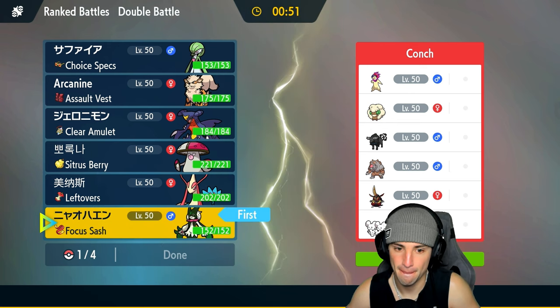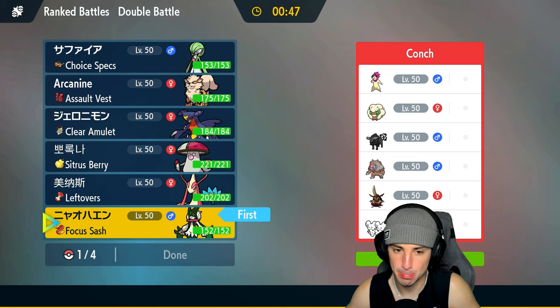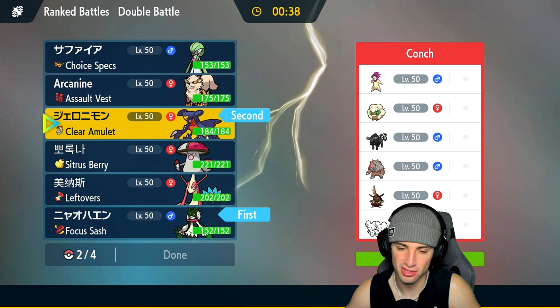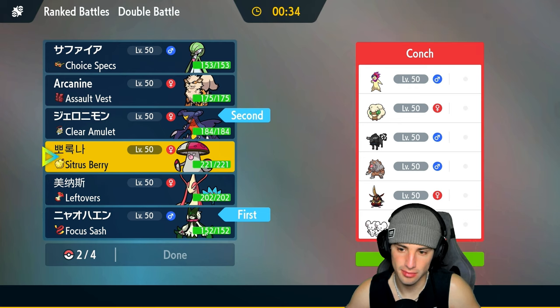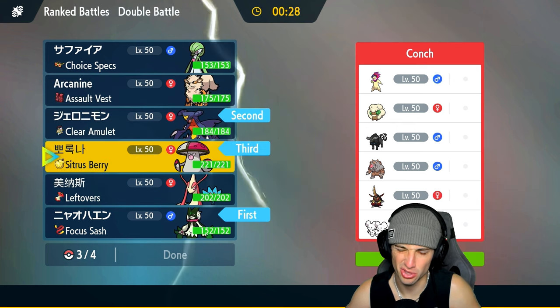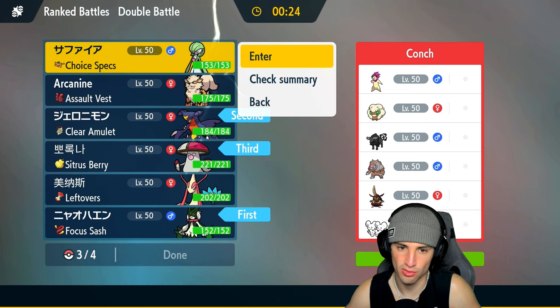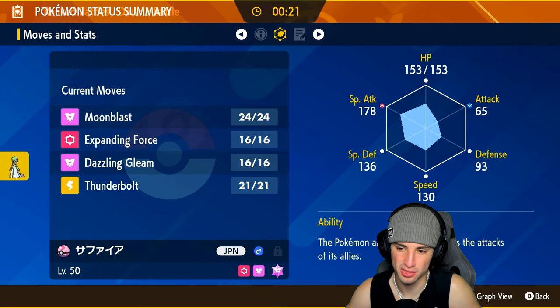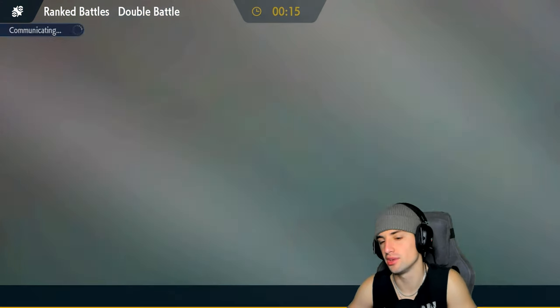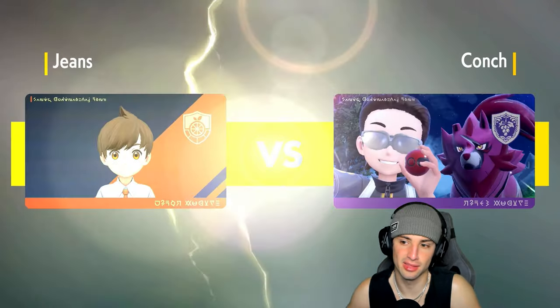I think I have to lead Meowscarada. I'll go Garchomp — just protect this turn — and then Amoonguss in back, especially if we set up Trick Room it could be really good for support purposes. Last spot goes to Arcanine. I think they're setting up tailwind or Sunny Day first turn. They do have Ursaluna but I don't think they even consider bringing it. It's gonna be a Typhlosion-Whimsicott lead — they probably see my team and think this combo can do work, not accounting for my Focus Sash and Trick Room.